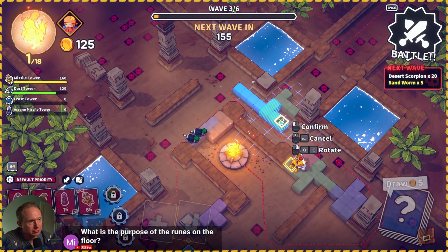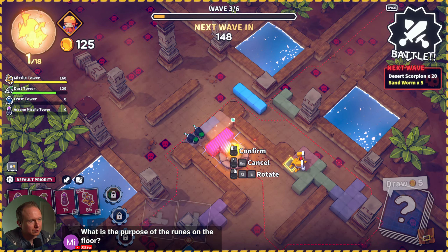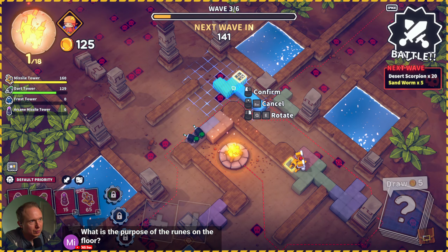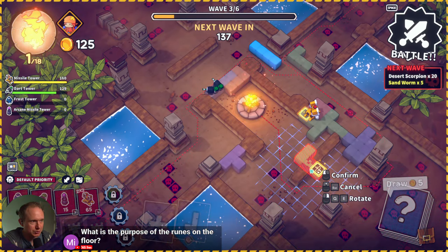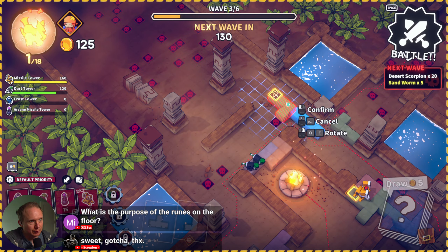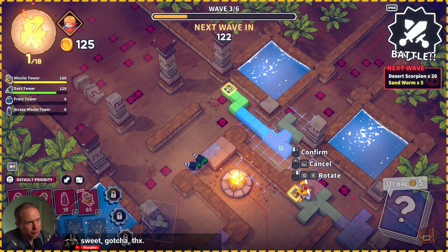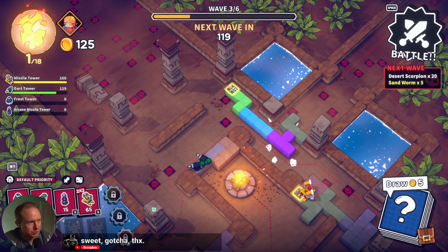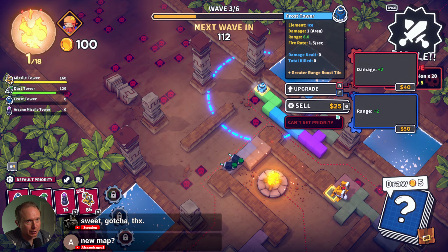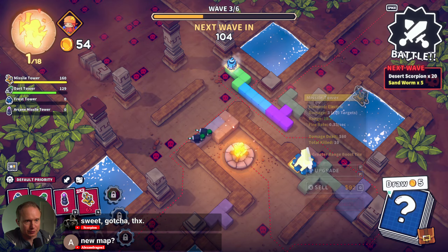Let's see, if I go like this - how can I make this work because I'd like to get the range bonus out of this. That may be a bit of a pipe dream. Wait, this isn't blocking anything, so I think this is good. We're eventually going to funnel everybody through here. Then with 70 left let's get ice missiles.